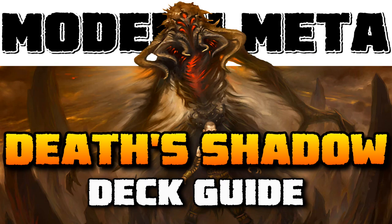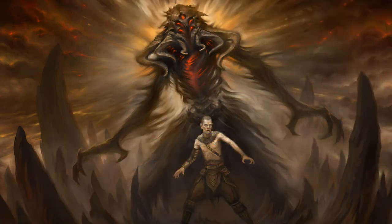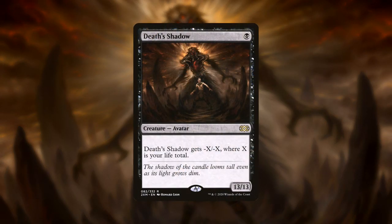Today we are talking about Grixis Death's Shadow, the deck that actively tries to lower its own life total as quickly as possible in order to win the game. The deck is built around Death's Shadow, a one-mana 13/13. The drawback is it gets -X/-X where X is your life total, so playing it on turn one means it dies instantly — it's a 1-mana -7/-7. The goal is to lower your own life total below 13 so this becomes relevant.